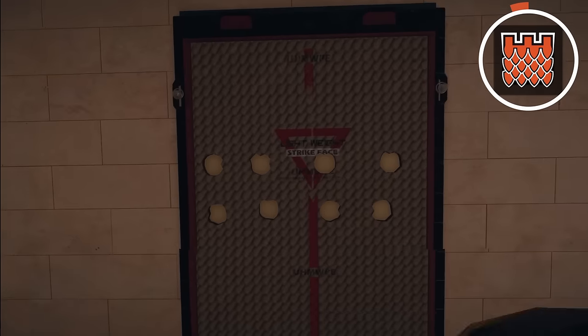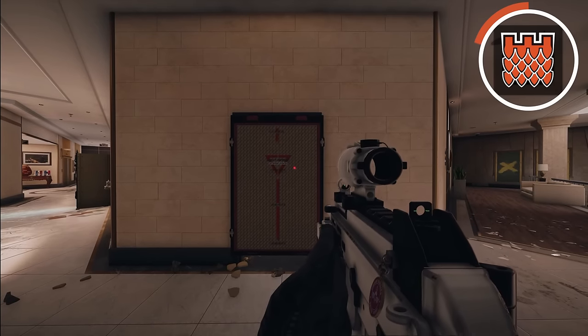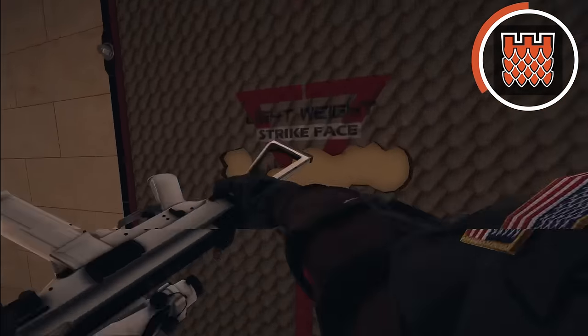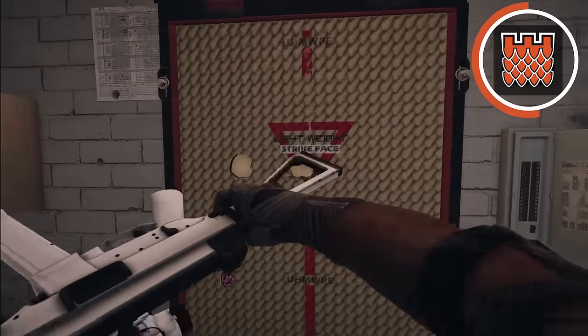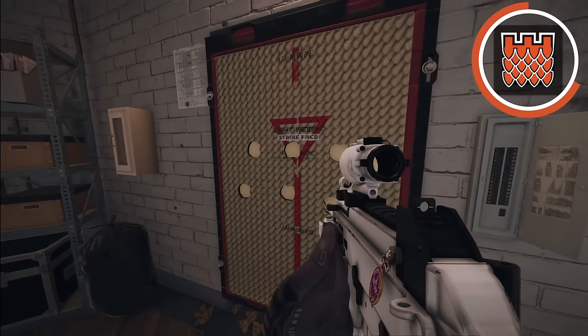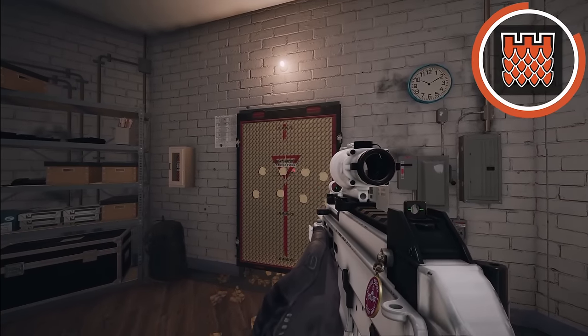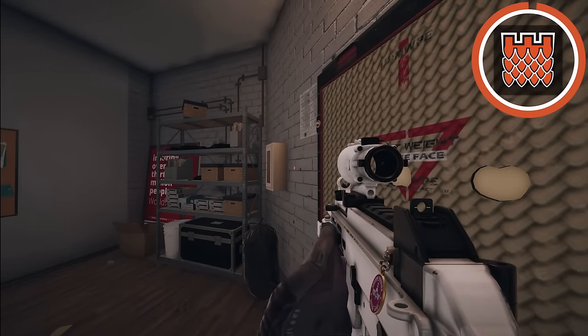A Castle barricade takes nine punches to break down, but you can use this to your advantage. Punch the barricade eight times, and if you hear somebody on the other side or see someone on cam, just punch it once more to swing it open and get a kill. Just make sure if you prep a barricade like this, you actually use it — otherwise it's a waste of utility.